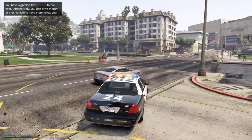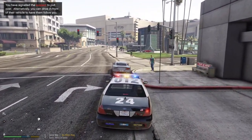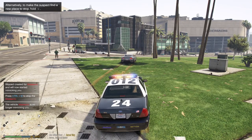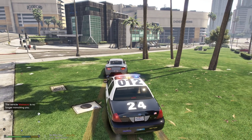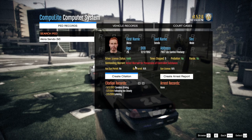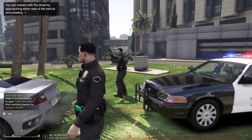Let's demonstrate with a live traffic stop. After pulling a vehicle over, hold L to open Computer Light and go to Vehicle Records — you can see registration and insurance status without walking up to the vehicle. In this case, everything comes back valid. Select View Owner Record and there's an active arrest warrant for possession of a controlled substance.